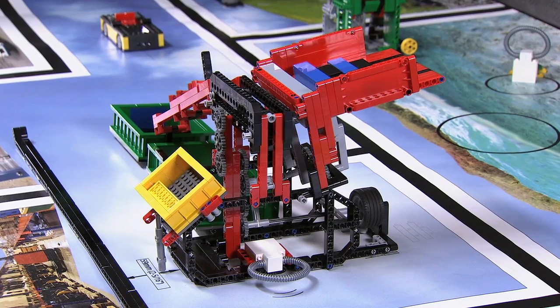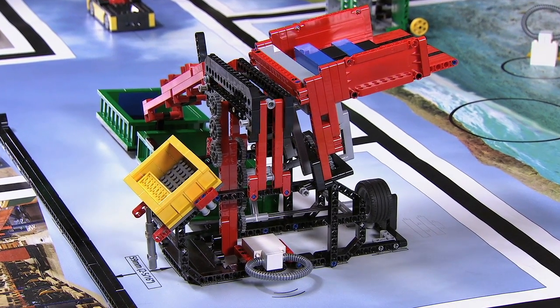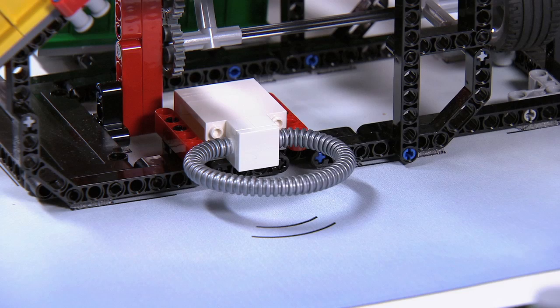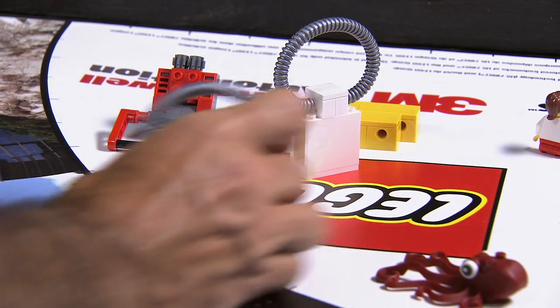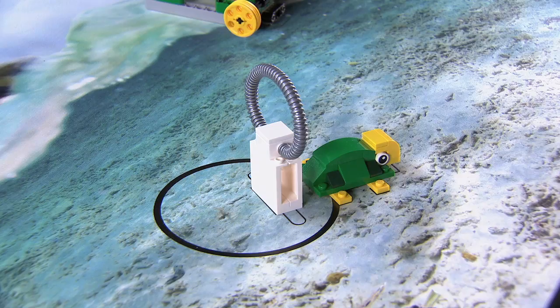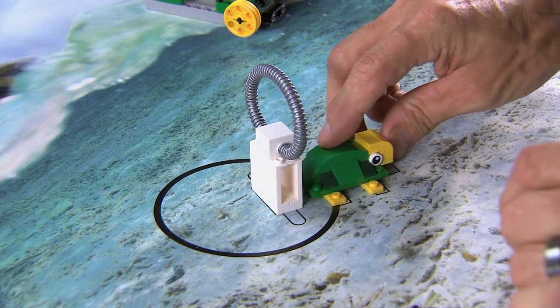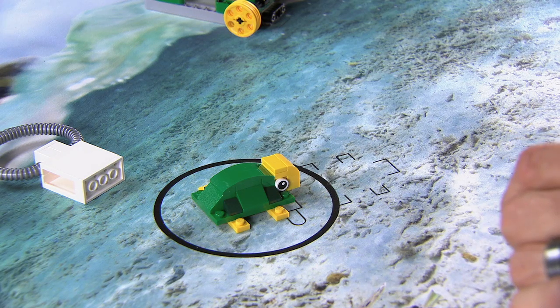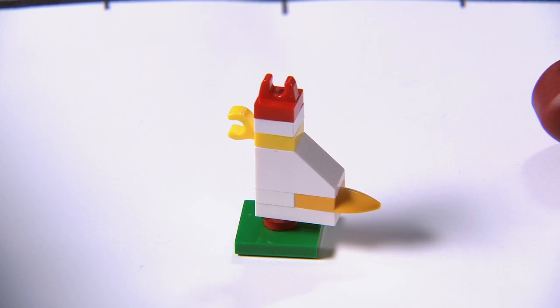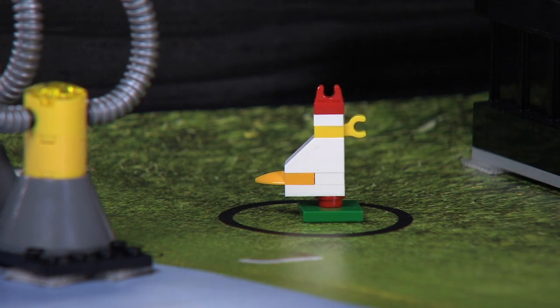Mission seven: Clean up. Plastic bags need to be cleaned up — there are two of them. One is in the sorter and one is threatening the animal's environment. These bags are worth points when in safety at the end of the game. Animals are worth points if they're completely in a circle with no plastic bag in that circle. There's also a bonus for putting the chicken in the tiny circle in the landfill area.